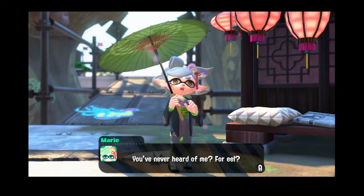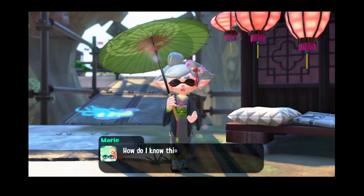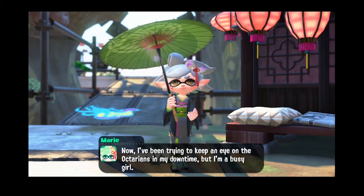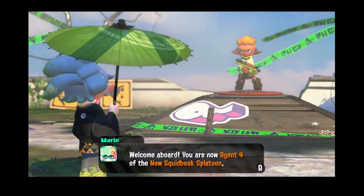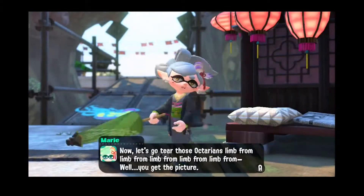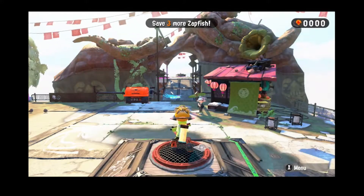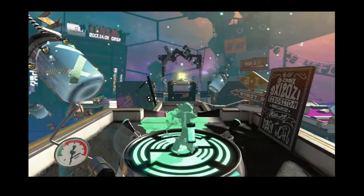Starting out we're going to look at Hero Mode. You come here, you talk to Marie, and her sister has disappeared — they were both from Splatoon 1. I'm not sure what part they played in that game since I never played it. She tells you here's a hero suit, here's a hero blaster, and you're Agent Four.